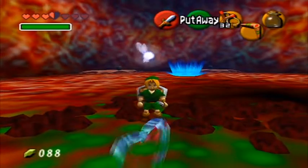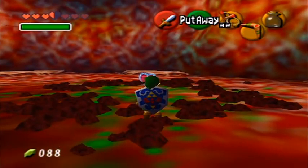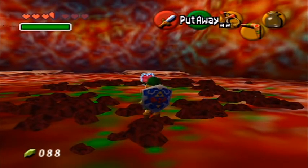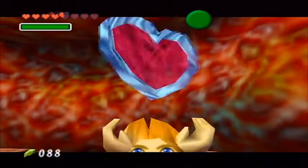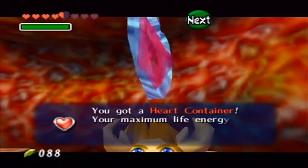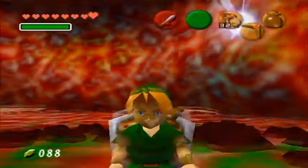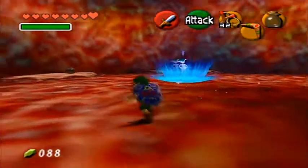If I'm not mistaken, since I am playing this on the re-released version of Ocarina of Time, if you have the gold cartridge or some of the early copies of this game, instead of green blood it will show red blood. I guess they removed it to maintain its rating. But anyway, we get another heart container, which is always nice.